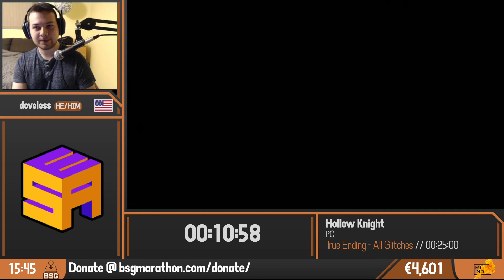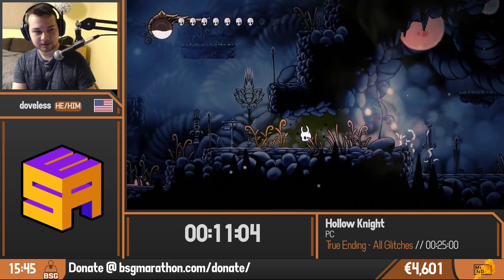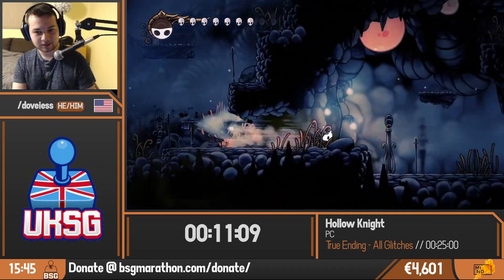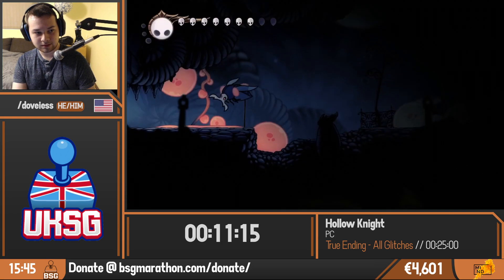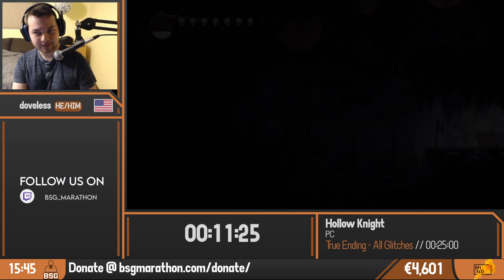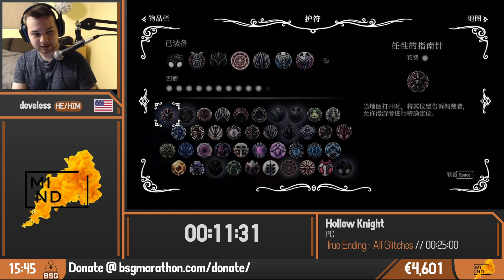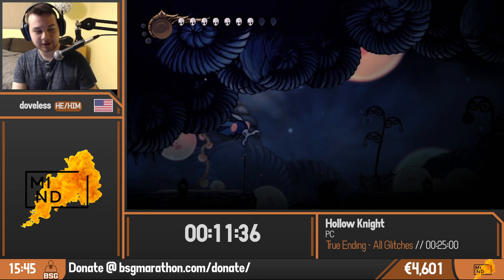Glitched runs don't get as much attention, but they're more than deserving. Dove is just trying to do a little out of bounds here, using the Vengeful Spirit — the fireball cast — to stall out and stop himself from falling too far, so he can get out of bounds and then get above the transition. It is quite tricky, so we might see a couple more attempts. The reason we're doing this is to let us skip the Grasmother mini-boss fight.